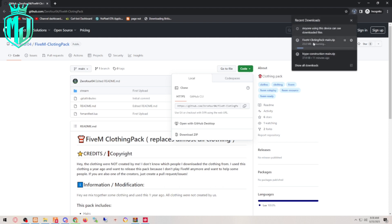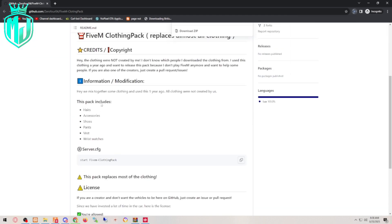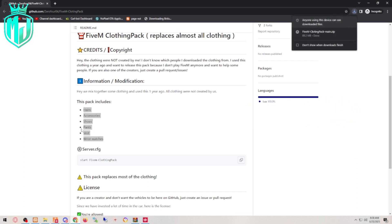It's gonna take some time to download. This hair pack includes hair, accessories, shoes, pants, waist, and wristwatches. These are the clothing items you are gonna get with this clothing pack.